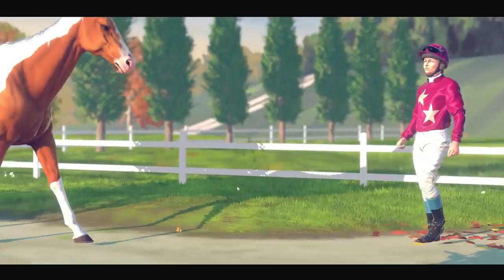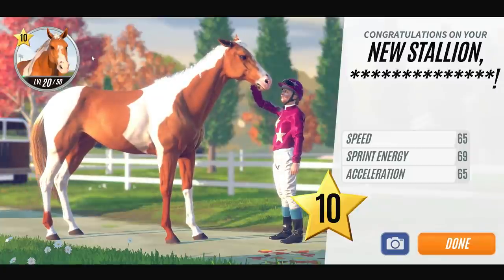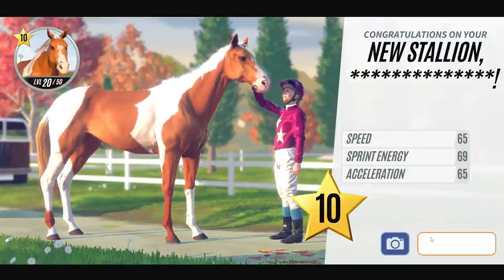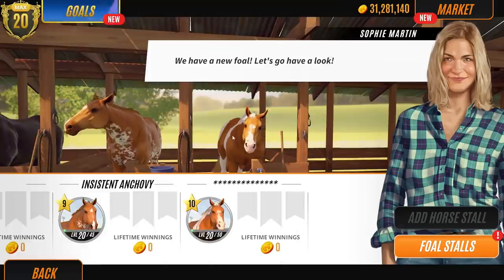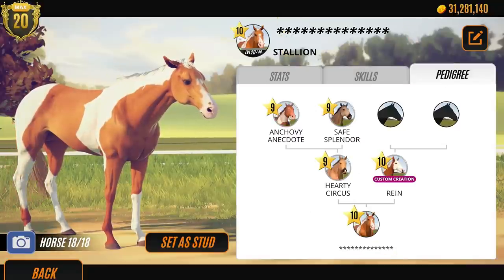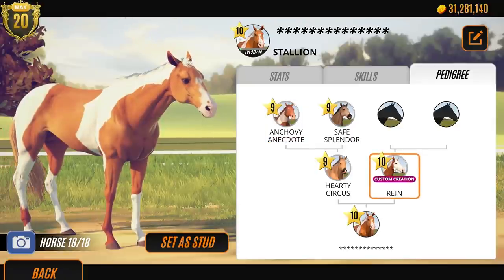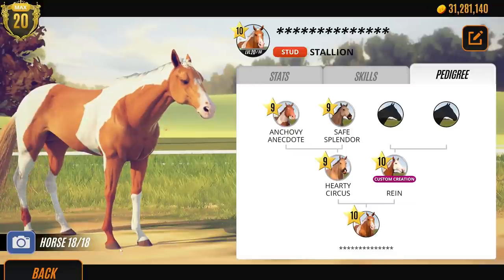My new horse is absolutely gorgeous. This foal is amazing. I do think breeding with these different stallions you're going to get better coat patterns. So I'm pretty chuffed with her. We're going to breed with her with another stallion - but I think I need probably one of my stallions, Captain Jack. It might even be Spirit. We're going to breed her with one of mine just to make sure, or at least try, to get a level ten horse.